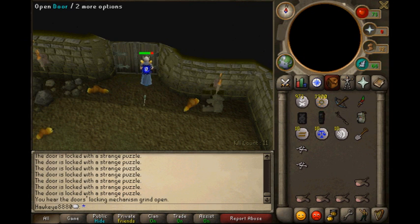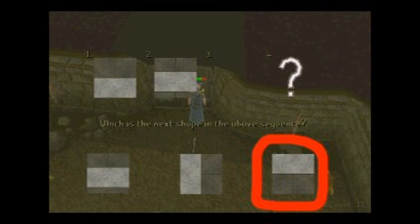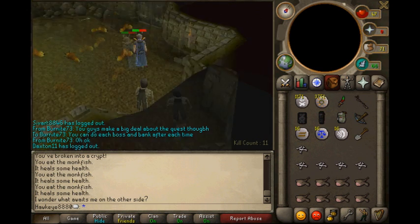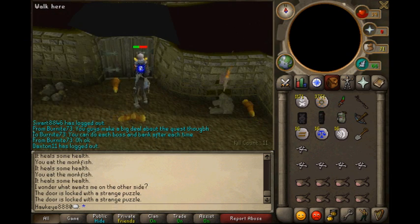I'll show you all the answers. The answer to this puzzle is the L-shaped one or the backwards L-shaped one, so try to remember that one. The answer to this puzzle is the one that has the whole top half filled, so try to remember that one too. The answer to this one is the square, so this one's pretty easy actually. To help you memorize all these puzzles, just remember: the L thing, the top half filled, and the square.